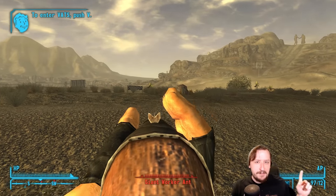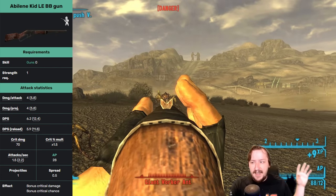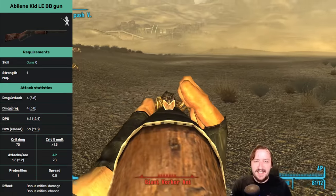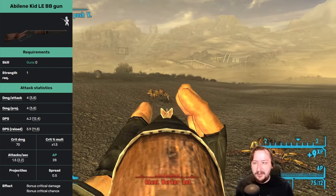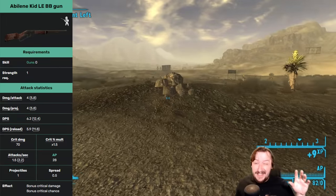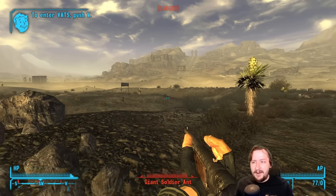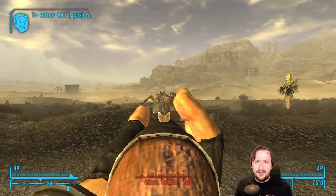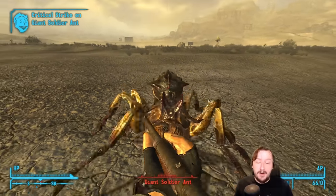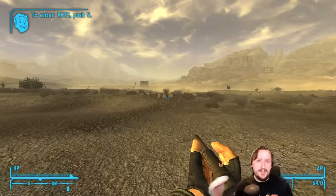This weapon really only works on a luck-based build or a sneak build — on every other build it's not nearly as good. The unique BB gun has zero requirements so any build can use it, but it has very low damage and very low DPS. It holds 100 rounds and BBs aren't too hard to find early on; most vendors carry them and you can find them in houses too. The main draw is its really high crit damage — 70 base crit damage, which is extremely high, similar to a brush gun. It has a 1.5x crit modifier for slightly better crit chances. And since it's a silent weapon, if you're sneaking and you shoot something you'll do double damage, because sneak crits always do double damage. That's why it's really good on a sneak build or a luck-based build.